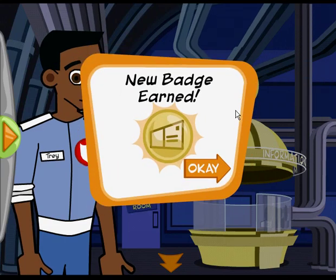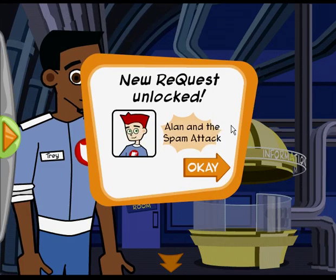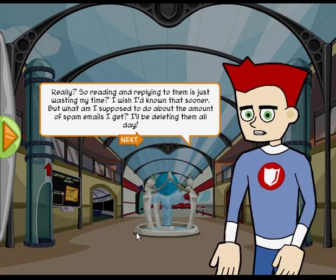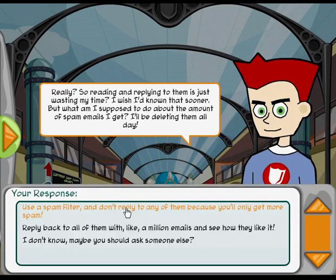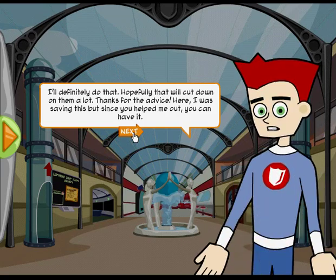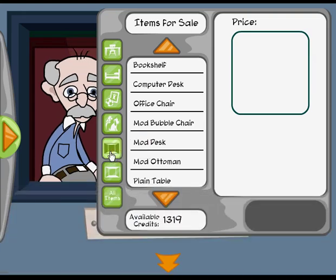Players earn a gold badge and academy credits when they complete a mission. Completing a mission also unlocks a request, which is an opportunity to help another character in the game. Requests focus on the topic of the completed mission, and the player must use their new knowledge to help the character out. Behind the scenes, mission requests act as an assessment to see if the player understood the topic and can relate it to a realistic scenario. Players earn special rare items and bonus credits for completing requests. Academy credits can be spent at the Academy Store on items for the player's dorm room.